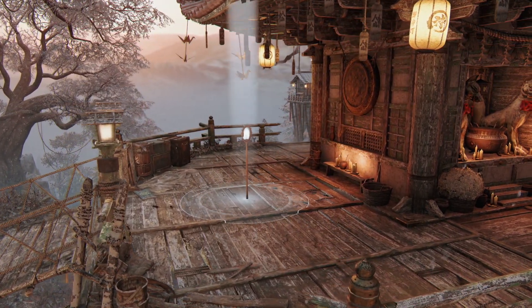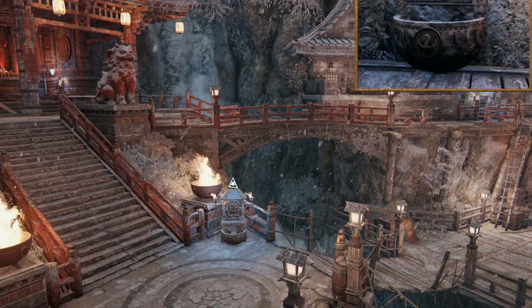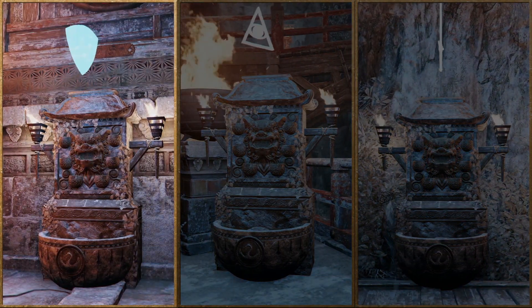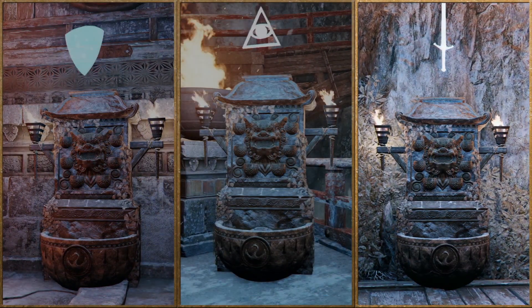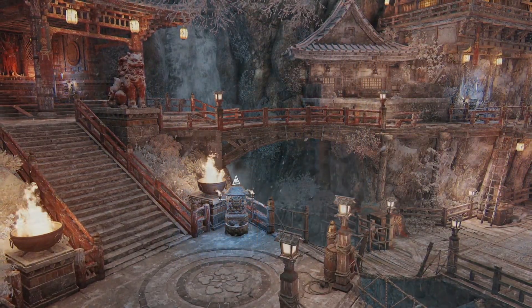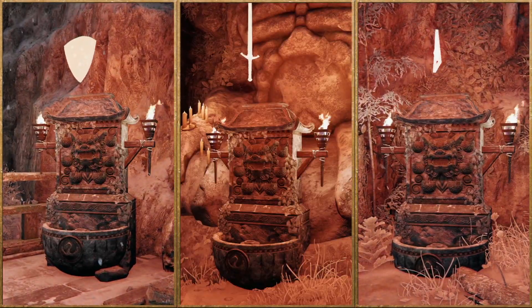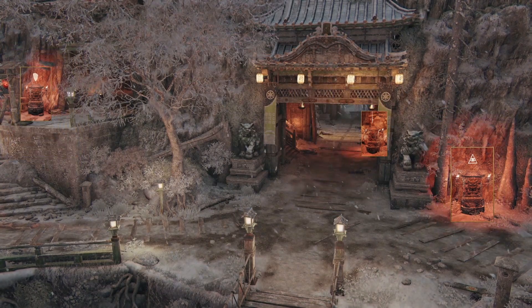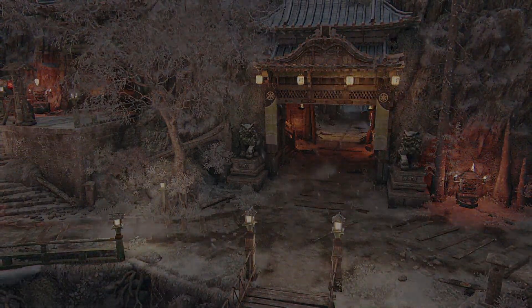Now let's take a look at where those offerings will be placed once they have been claimed. You will choose to place one of the offerings at either the Oracle, the Guardian, or the Vindicator Shrine. The defending team shrines are located near the temple. Similarly, the attacking team will find the three shrine locations near the entrance gates. Remember to choose wisely where you place your offering.